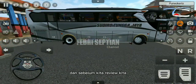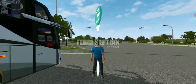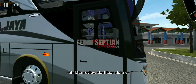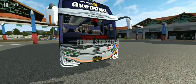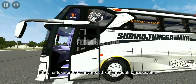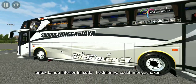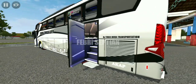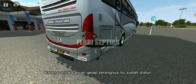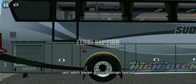Dan sebelum kita review, kita ubah dulu kendaraannya biar enak, tidak di dalam. Kita review dari luar dulu ya. Di sini untuk mod-nya seperti HDD pada umumnya, tetapi perbedaannya pasti kalian sudah tahu ya. Ini bagian lampu interior sudah keren ya, sudah menggunakan model yang terbaru. Untuk bagian gelap terangnya itu sudah diatur sedemikian rupa, jadi tidak hanya polosan saja, lebih keren gitu ya teman-teman.